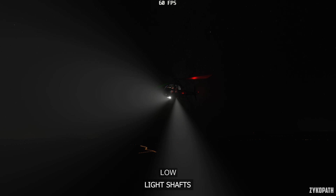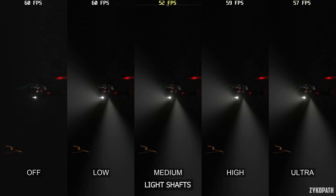For light shafts, the setting's description states it controls their quality, but from my testing they seem to look exactly the same on all options when turned on, which is not what is supposed to happen — it may be bugged. There is a noticeable performance impact on Ultra, which is strange. For now, use Low.